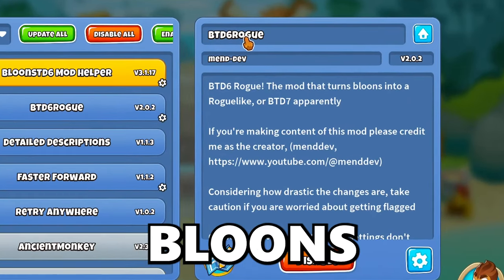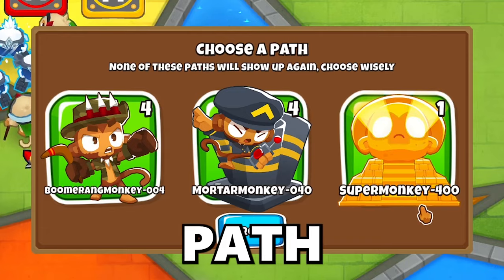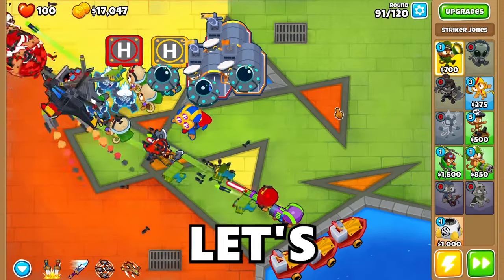In this video, we will be attempting to beat the Balloons Tower Defense 6 Rogue mod by only choosing the middle path at all times. Can we do it? Let's find out.